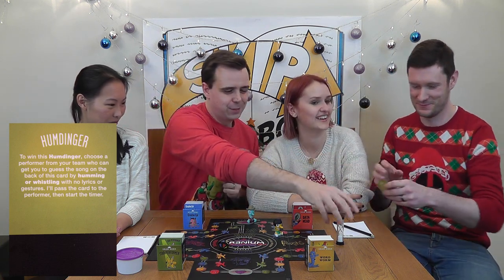Now it's our turn. I think we should choose Star Performer. To win this humdinger, choose a player from your team who can get you to guess the song on the back of this card by humming or whistling with no lyrics or gestures. I'll pass the card to the performer then start the timer. Unfortunately, due to Brian's terrible musical skills, we have failed to complete the task, which means we don't get to roll the dice and we have to stay where we are and wait until next time.